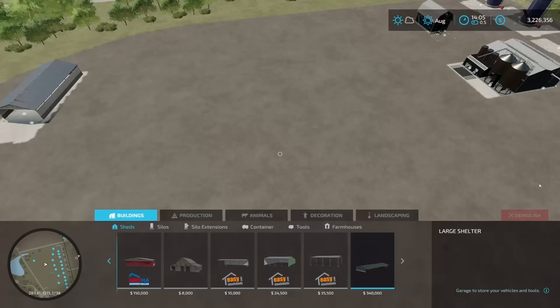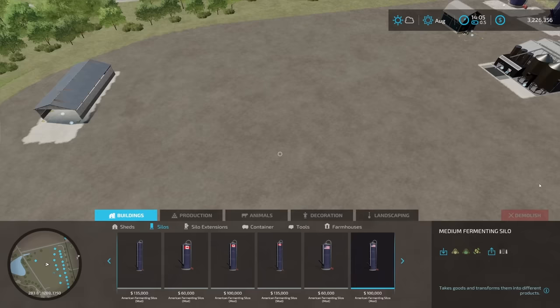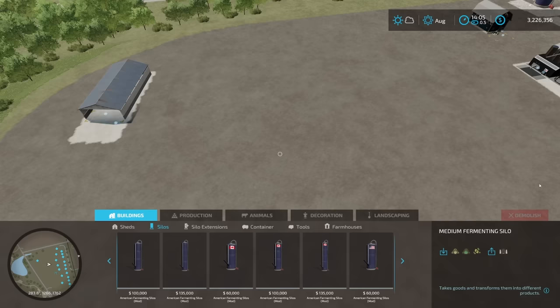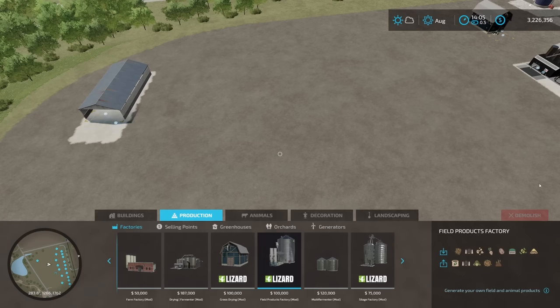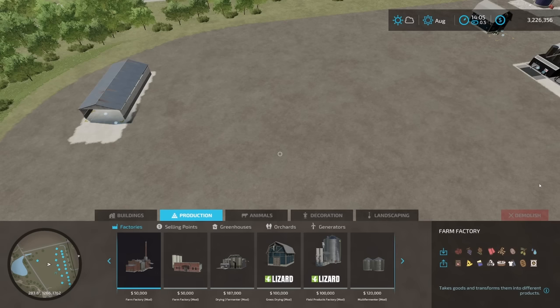Another thing I wanted to go over is where to find these in build mode. Come down into construction, then under buildings, you can find some of these under silos — go all the way across to the right. You'll see the American Fermenting Silos and the Fermenting Silo Pack. Everything else is going to be under production, then your factories — all the way across to the right. You've got the Silage Factory, Multi Fermenter, Field Products Factory, Grass Dryer, Drying Fermenter, and Farm Factory. Also the Custom Fermenting Silo.